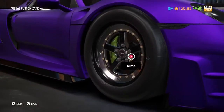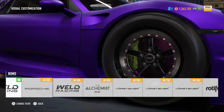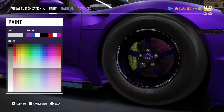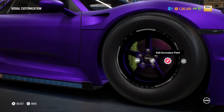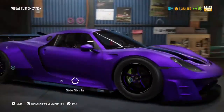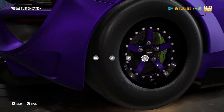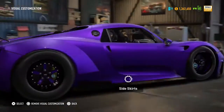Now the wheels. In the front I put these on it. There we go — rim size. There we go. Now I'll keep the same on the back. I can't really see the tires since I have it so low.